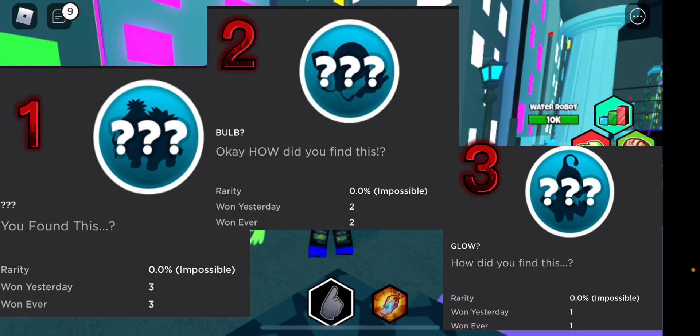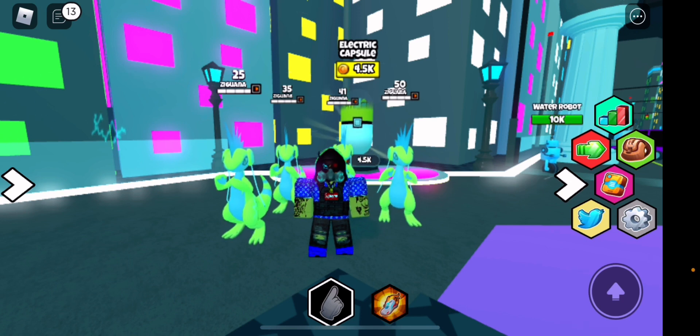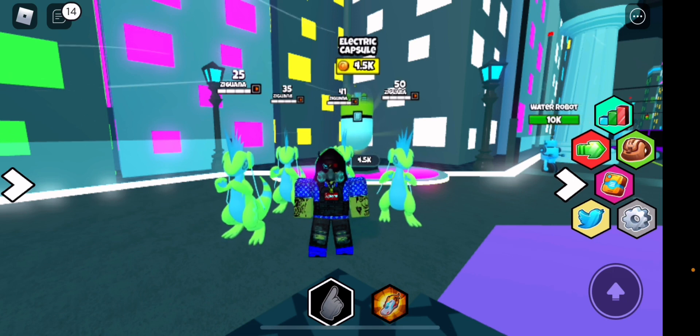I'm going to show you guys screenshots. The top one is the first world, the second is the second world, the third is the third. The first world has three secrets found, the second world has two, and the last one I believe has one — unless it has changed. So it's three, two, one. The first world is probably the easiest to get a secret from, and the last one is obviously probably the hardest.